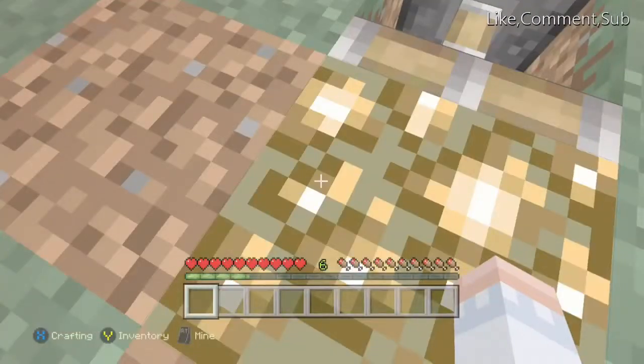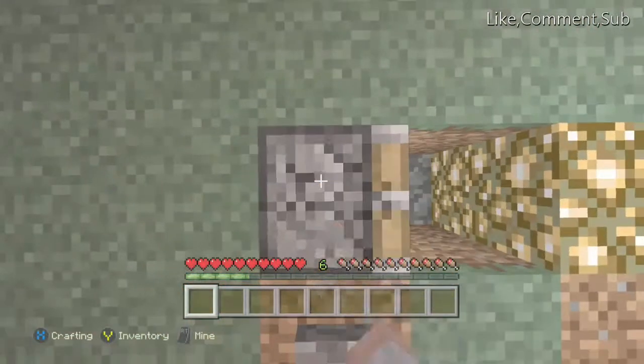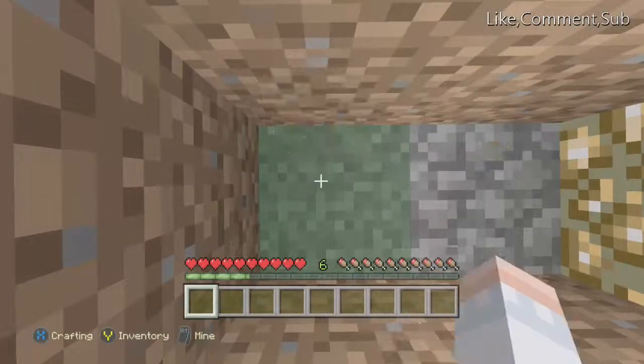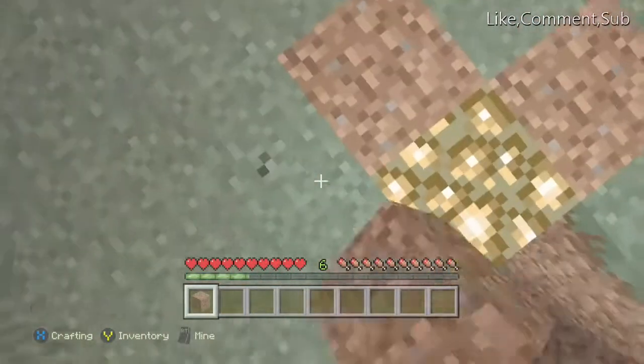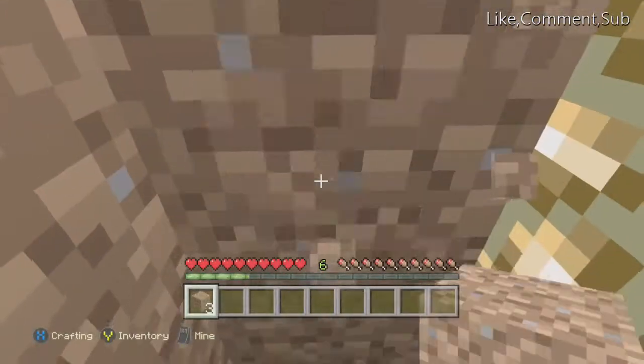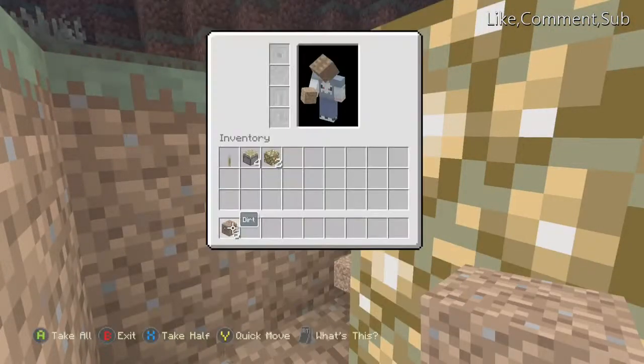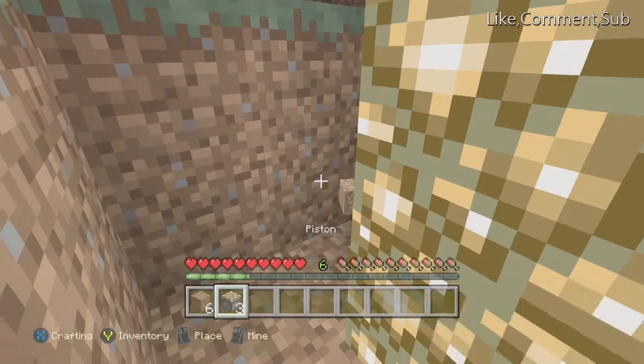This is a good time to show you how to reset it if you're using normal pistons, because with sticky pistons you can just pull it back. If you don't have much glowstone either, this is a good way to do it — it's actually pretty simple to reset it up.